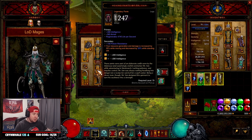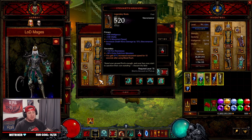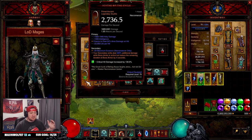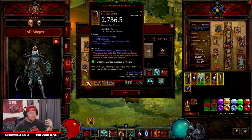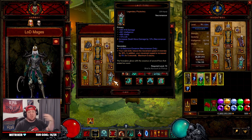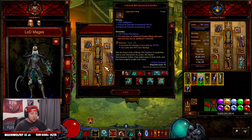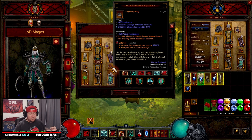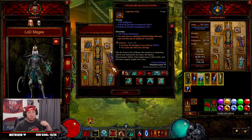Gold Wrap helps gain armor to keep us alive throughout Nephalem Rifts and T16 bounties. Hexing Pants of Mr. Yan for more damage and move speed. Steuart's Greaves for increased move speed. On our weapons and offhand, we have Scythe of the Cycle — since we have Bone Armor up all the time, this gives us more damage — and Lost Time, which increases our movement speed so we're just flying around the map. For our rings, alongside Haunted Visions, we have Circle of Naz'rul, another key piece to the build.